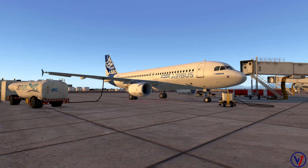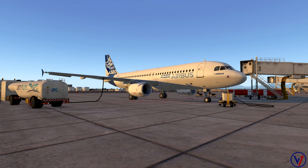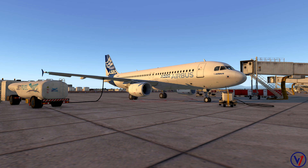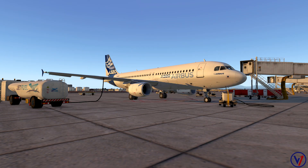Welcome back to the channel. In today's video we are going to successfully execute a maximum performance takeoff out of John Wayne Airport, or Orange County KSNA Airport, here in Southern California. This airport is a very fun airport to fly in and out of, but you definitely have to bring your A-game as a pilot. We're going to jump into the cockpit of our A320 and show you how to set this up and do it properly.